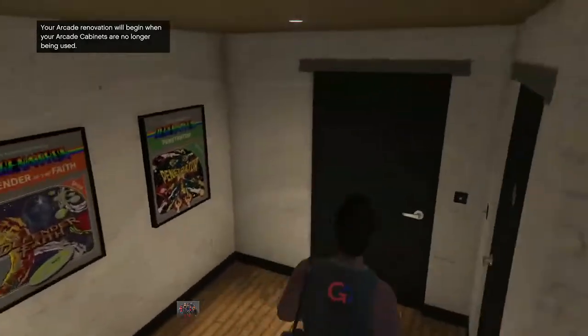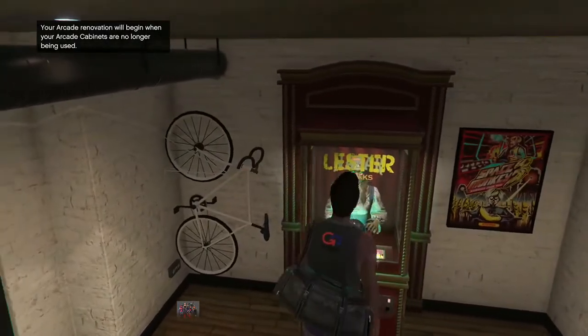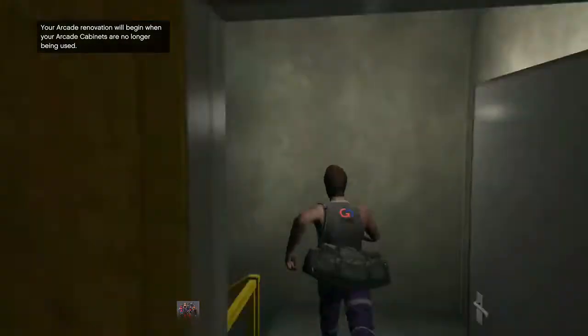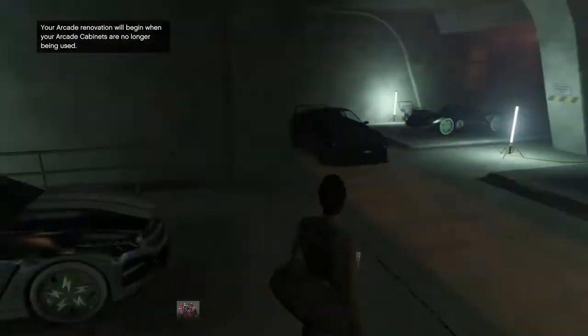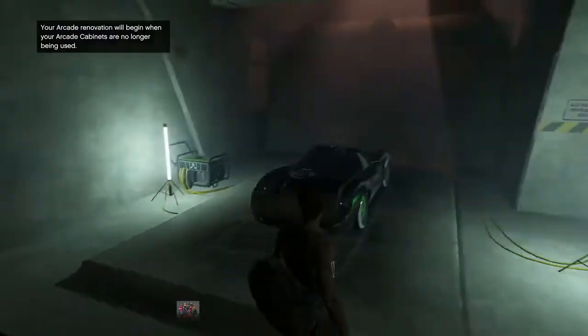Now walk inside your arcade business and go where you have your elegy RH8s. At this machine, press right D-pad, then go downstairs. Once you're close to your elegy RH8s, take your phone, go to the internet, and renovate your bunker one more time.